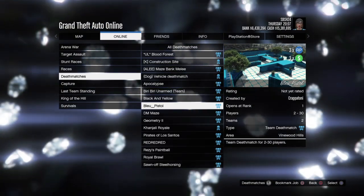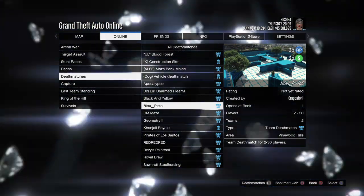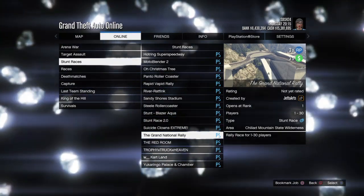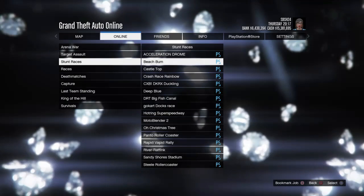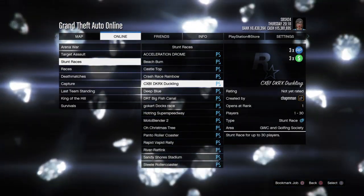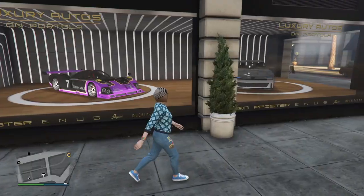Now moving into double money and double RP — we actually have triple money and triple RP on the new community series jobs, as you guys can see. Also, the new Project Overthrow on the Avenger is now paying 1.5 times money and RP for this week.